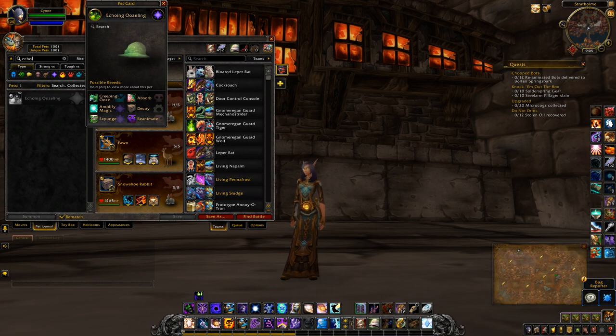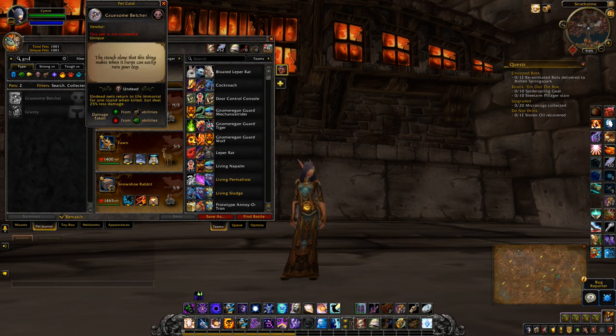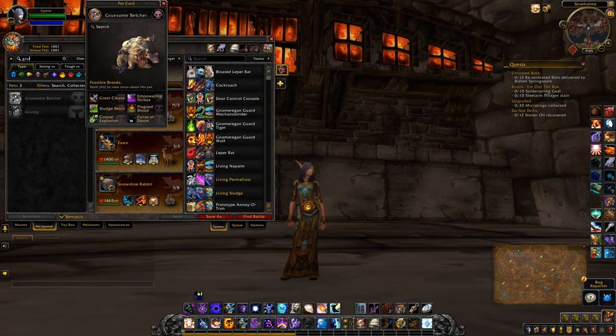Pretty regular looking slime. And then there's Rootsome Belcher — one of those pretty regular looking mobs from the dungeon as well. Yeah, definitely looks like a vendor pet.